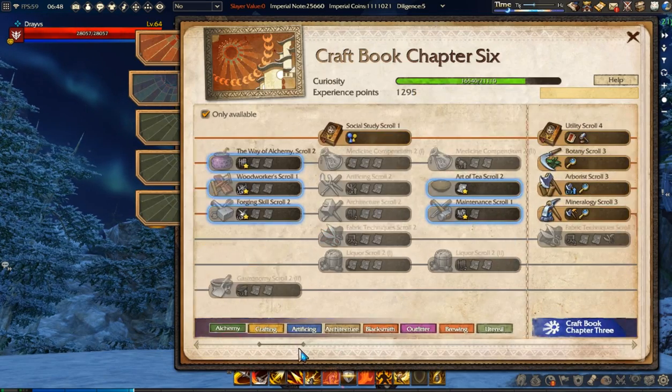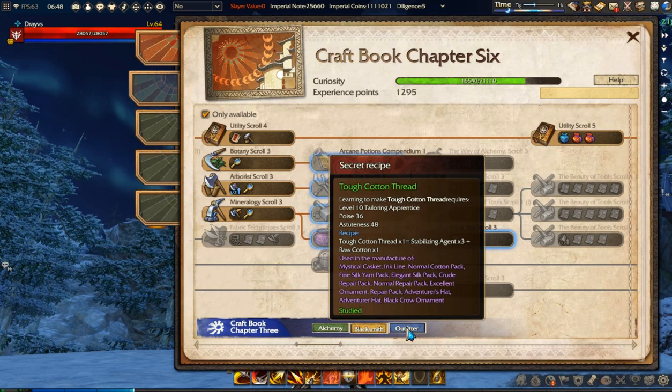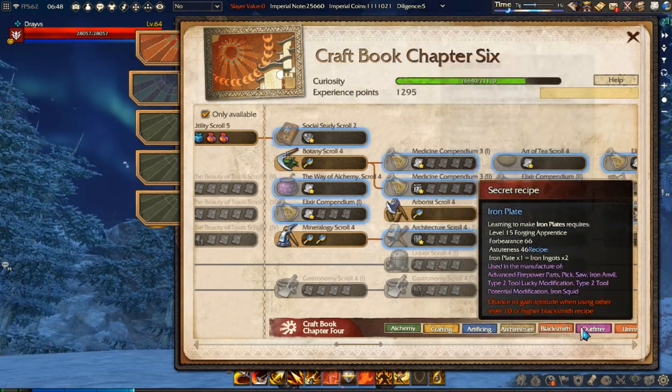Now there are tons of such hidden recipes as you can see. I learned this one secret recipe — I didn't do anything special, I just crafted tons of stuff and I learned it like that. This one was learned the same way, and here we go, more and more and more.